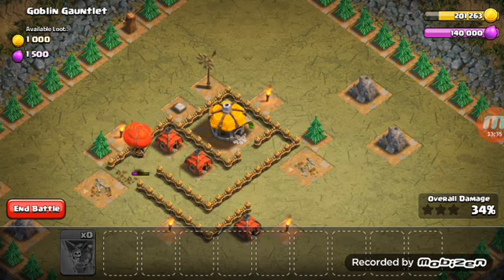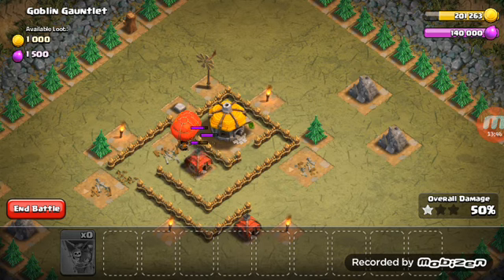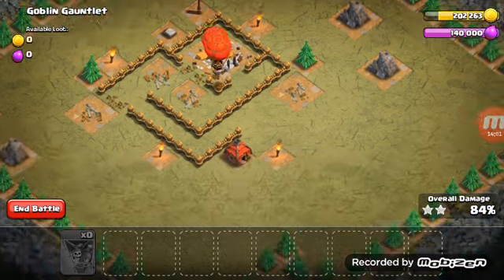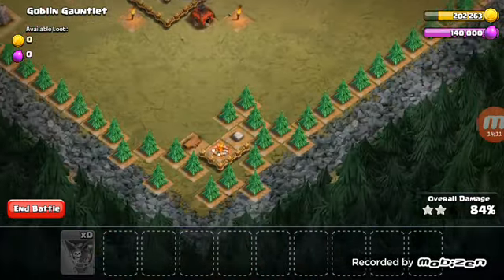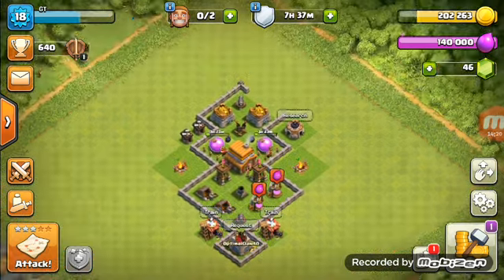I'm speeding up the video at this moment so you can't really hear what I'm saying, but this is taking a while. All we need is that goblin hall — gotta go over to this goblin hut. It's taking such a long time. Oh, there's a goblin camp right there! Okay, and now the speed-up has stopped.